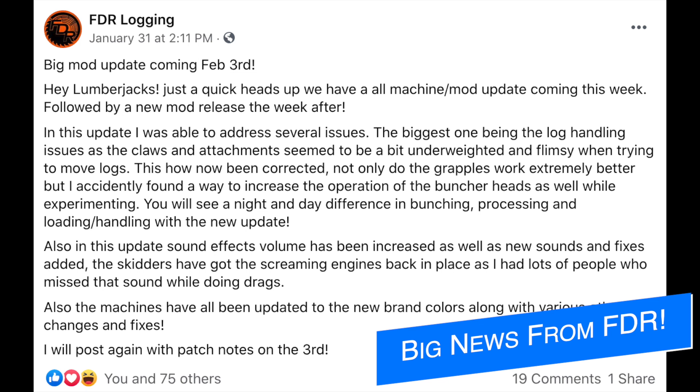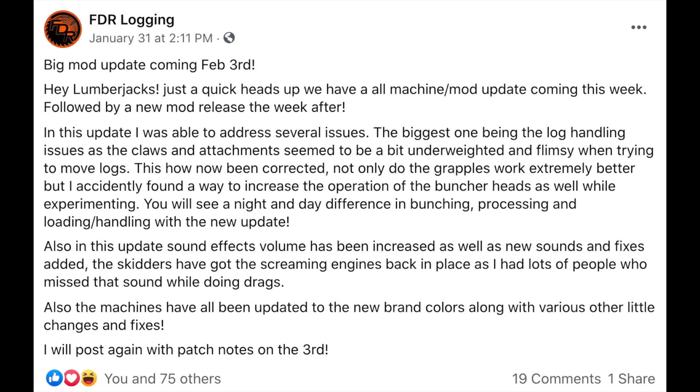Tomorrow, Wednesday, February 3rd, FDR Logging are releasing new stuff. In the update they were able to address several issues, the biggest being log handling — the claws and attachments seemed underweighted and flimsy when moving logs. This has now been corrected. Not only do the grapples work much better, but they accidentally found a way to improve the operation of the buncher heads as well while experimenting. You will see a night and day difference in bunching, processing, and loading and handling. Also in this update: sound effects volumes increased, new sounds and fixes added, and the skidders have gotten the new screaming engines back. Machines will all be updated to the new brand colors along with various other fixes.